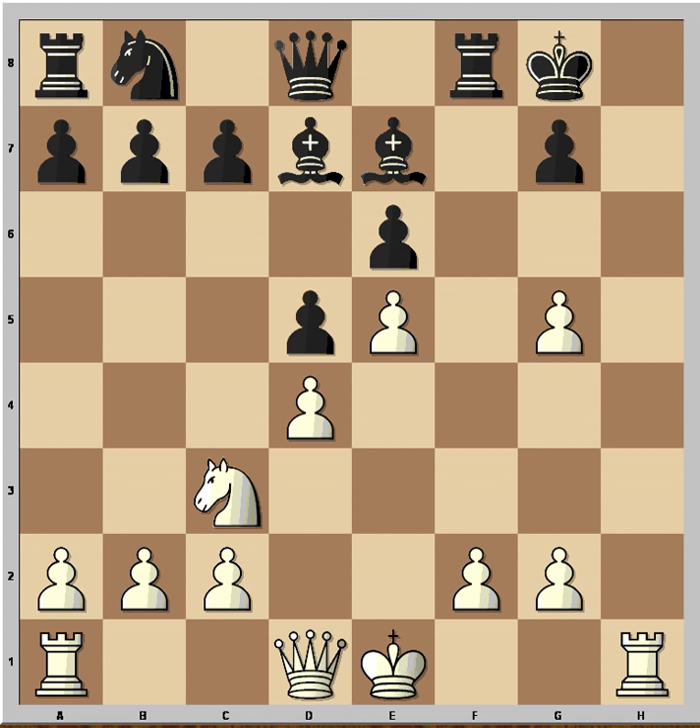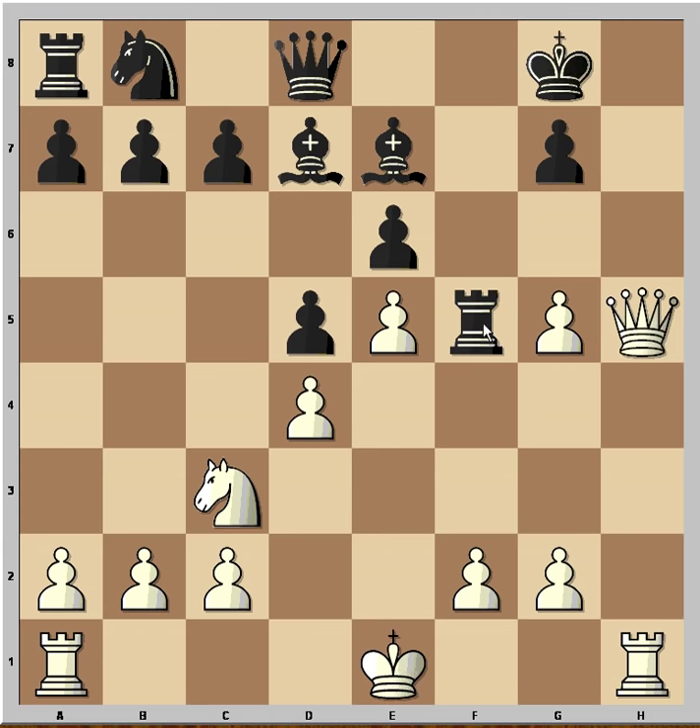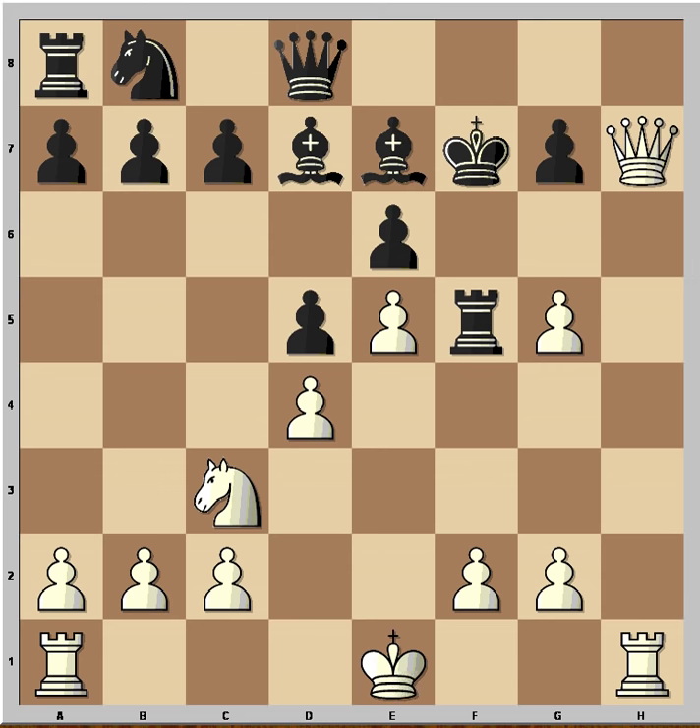King to g8. How to continue now? I will show you one variation that doesn't work. Queen h5, and now Rf5, check, King f7 — and there is no checkmate.